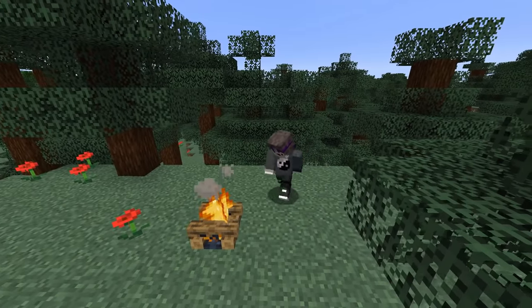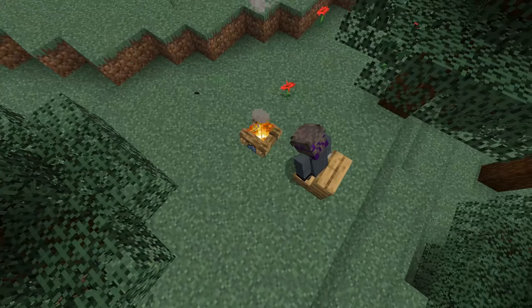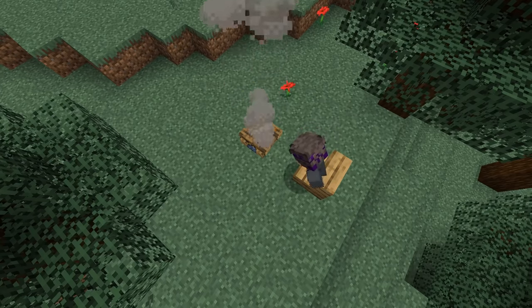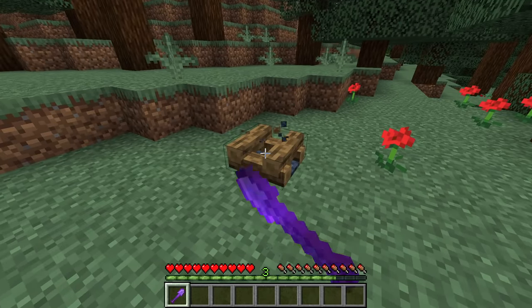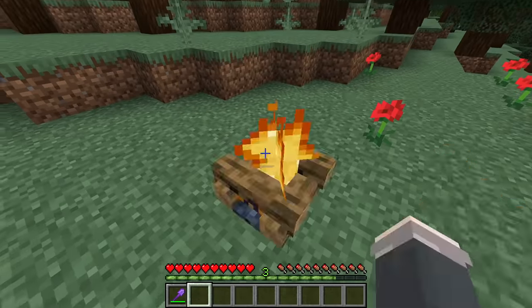Number 19. An often overlooked block is the campfire. This thing is literally an infinite furnace — at least for food, so maybe an infinite smoker. It doesn't require any fuel to use, and can smelt all your meat for you. And if you accidentally put it out? No big deal. All you need is a silk touch shovel, and once you break it, you'll have a relit one ready to use. Not sure if this is a glitch or just a helpful feature, but it definitely comes in handy sometimes.